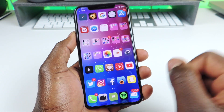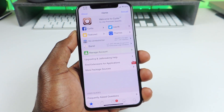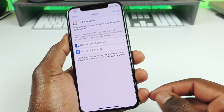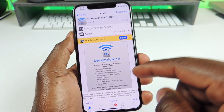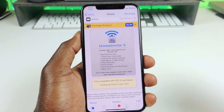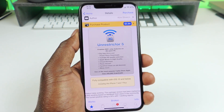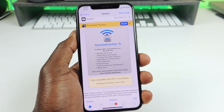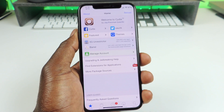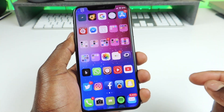The first tweak I want to show you guys is called Make Cydia Buy Again. This tweak basically enables purchases within Cydia. If I go to 3G Restrictor, you can see the purchase button is right there, so you could tap on it and buy it. Make sure it supports your device before you buy, because most tweaks aren't updated since Saurik hasn't enabled purchases within Cydia yet himself. This is a workaround — you can enable it and buy tweaks to support the developers.